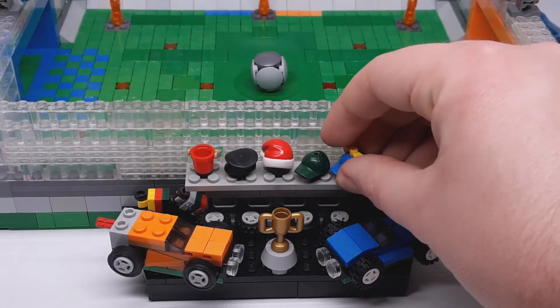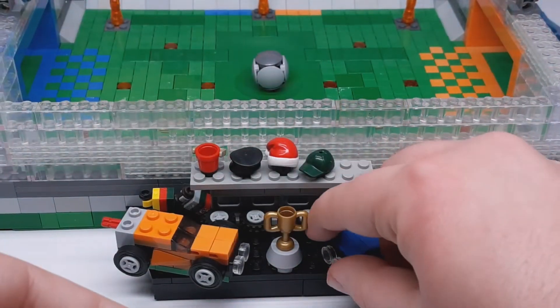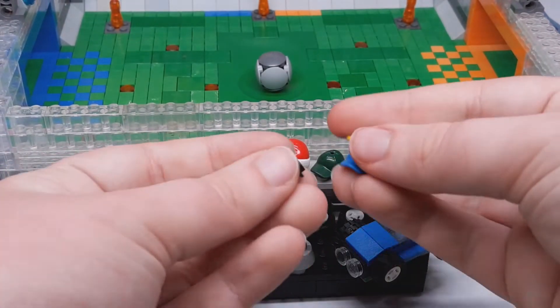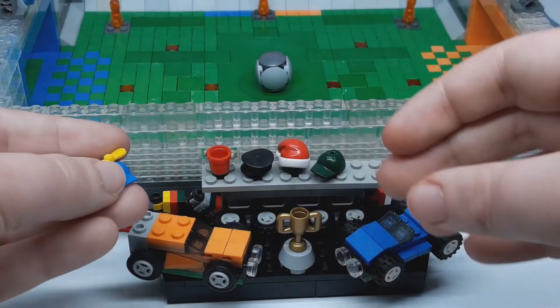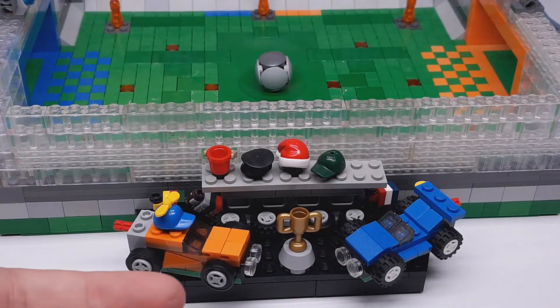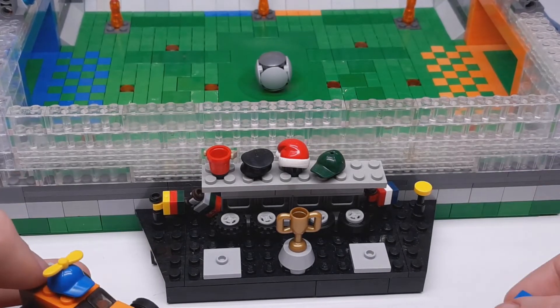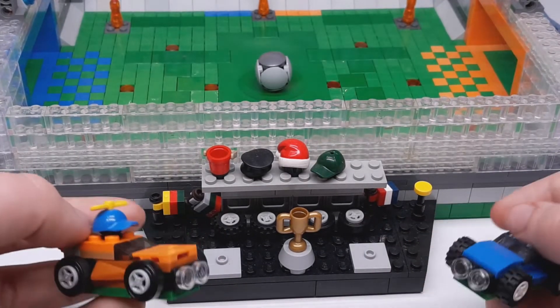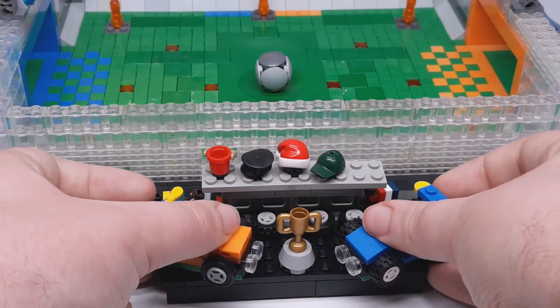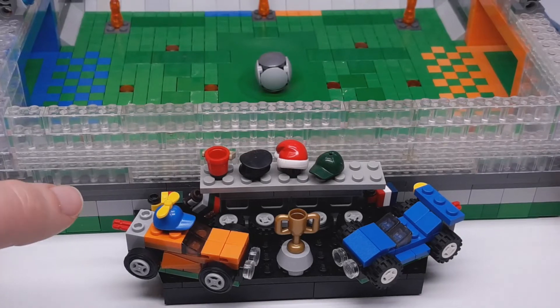You get all the toppers that you can put on, so you can take a top hat and stick it on the car — a neat little customization feature. I also have different flags and antennas as well, and some wheels that you can swap out too. Swapping wheels is a very important part of Rocket League, you know, trading that stuff.